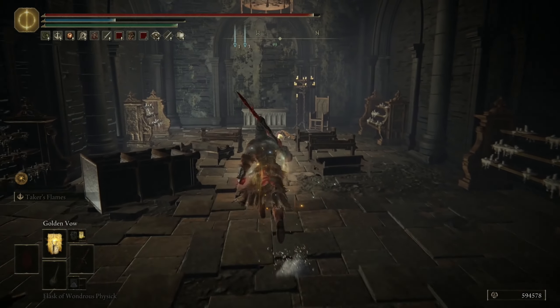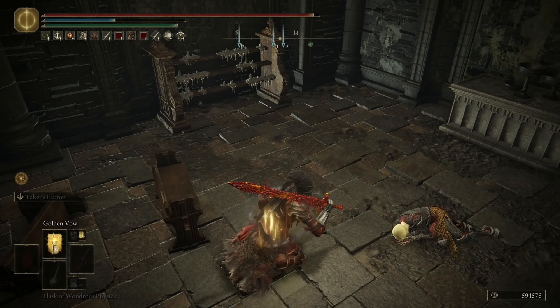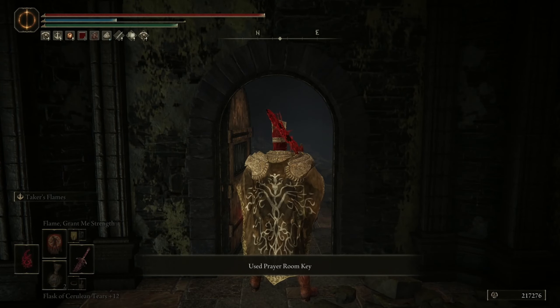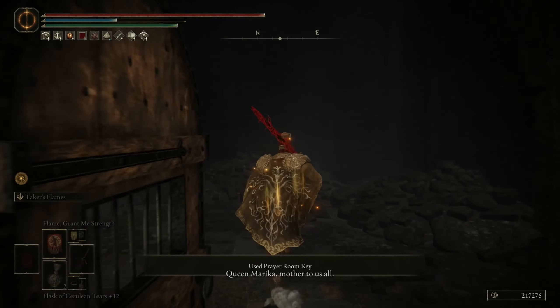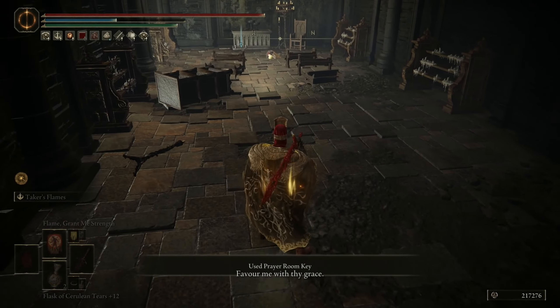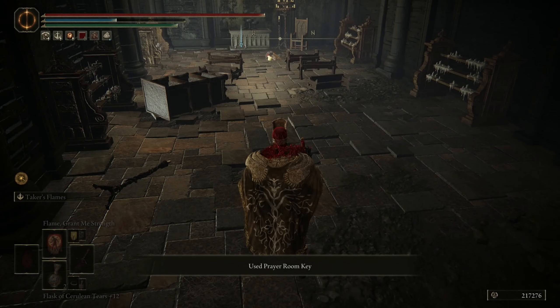I'll show you the moment I actually got there. Use the Prayer Room Key to get inside. Now before you interact with him, make a choice about which item you want. Let me show you what you can get for each one.